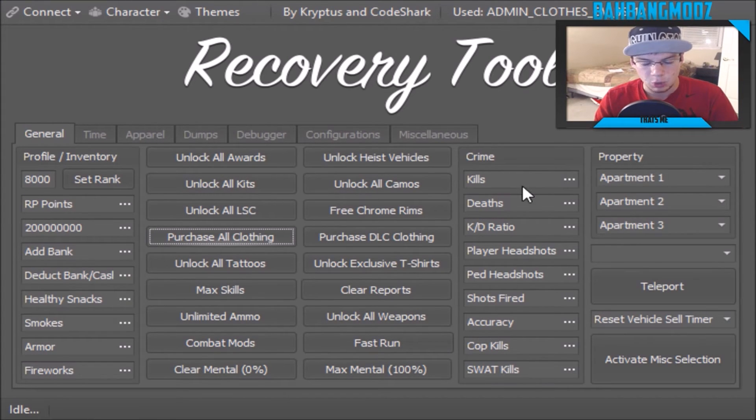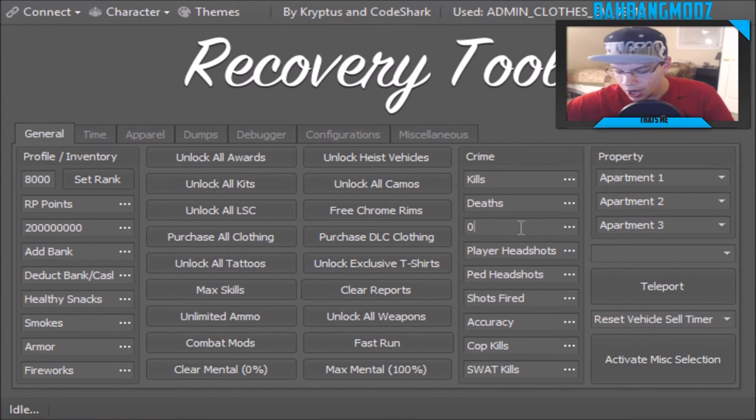We also have statistics on the right-hand side. Over here we have kills, deaths, and kill-death ratio. Keep in mind you can't enter two decimal places for some reason — it has to be in single digits, so it can't be 2.32; it won't let you enter it. We also have player headshots, pet headshots, shots fired, accuracy, cop kills, and SWAT kills.